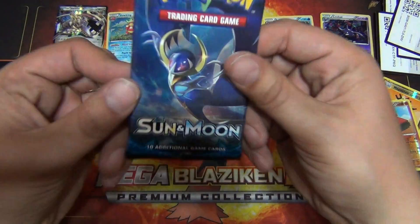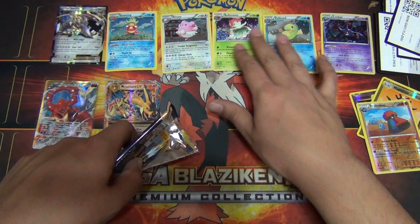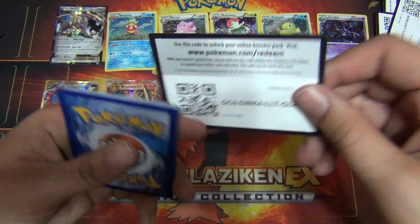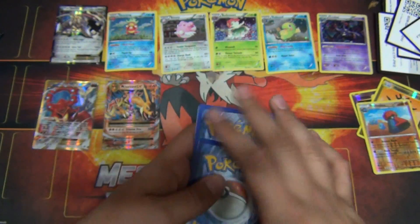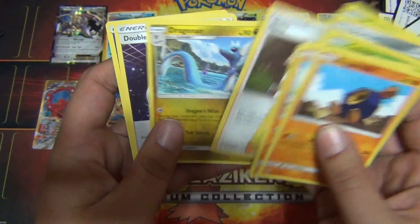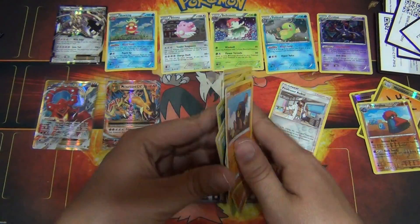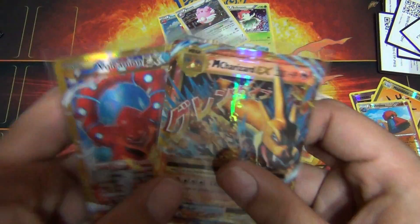Alright, last pack, Sun and Moon. We can't really complain. I mean you get all these awesome, not really promo but like promo holo cards of all these evolutions and you get a Steelix EX. We know we're not getting anything great but we cannot complain because look at what's down there: Mega Charizard EX and a Volcanion Secret Rare. Professor Kukui, Lillie, Dragonair, Double Colorless, Scyther.